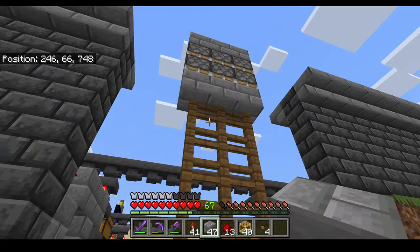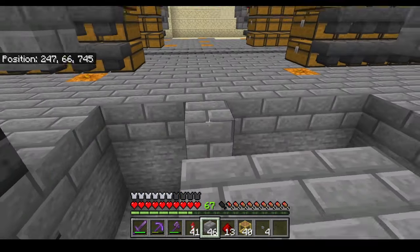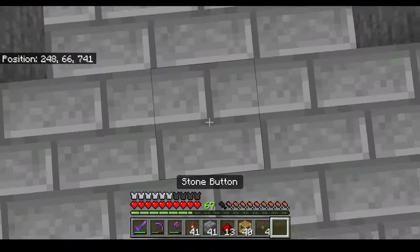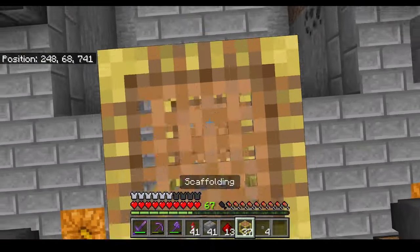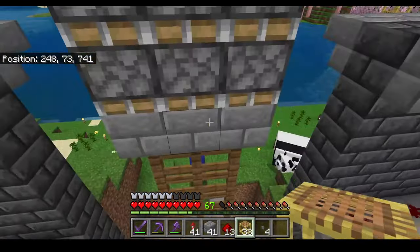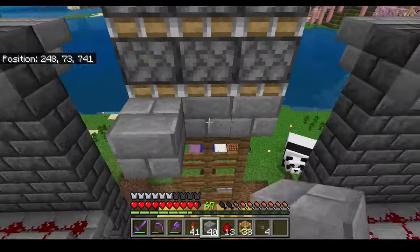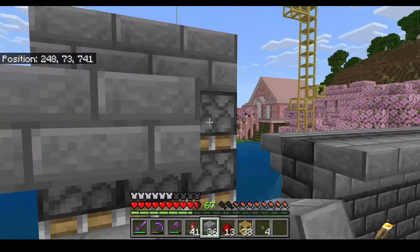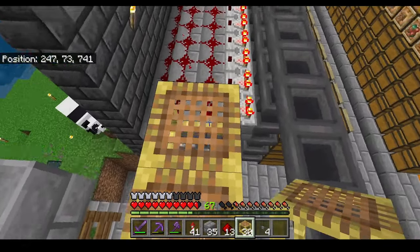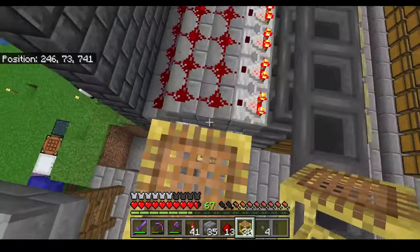You want the pistons to be facing down so put your scaffolding accordingly and set it up just like this. Now we're gonna go around the backside and scaffold up a bit. Place a line like this, then one more right here, and move over this way.